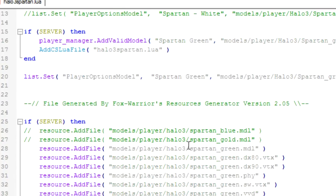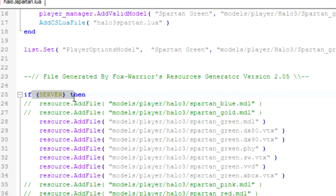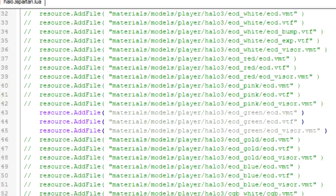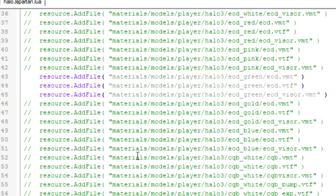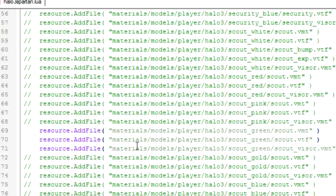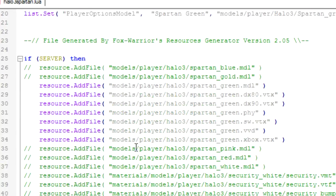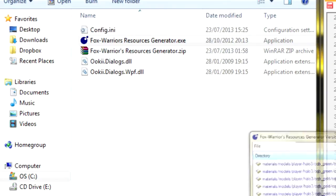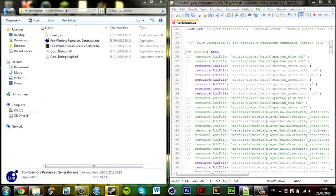You do not need to add it to a separate resource.lua file. As long as you have `if server then`, then the resources, and then close it off with the `end` tag, you're good to go. It will download the files when you start up your server. A lot of people debate about whether you need these extensions, but I personally add them in just to be safe.